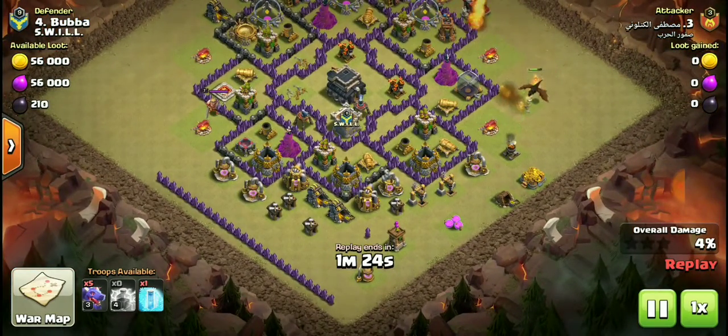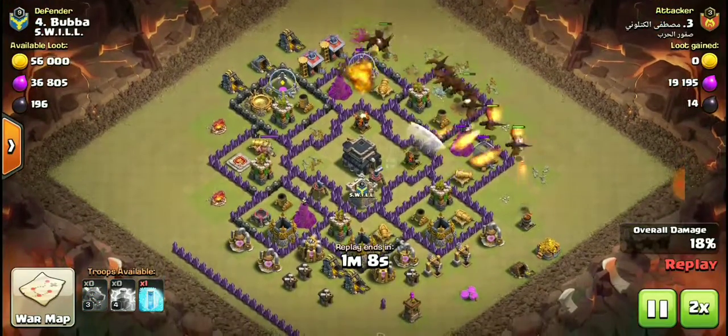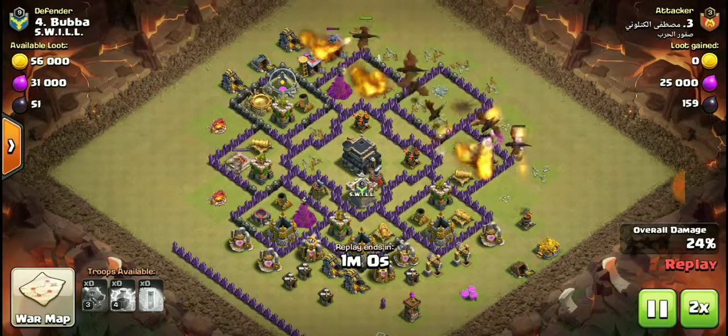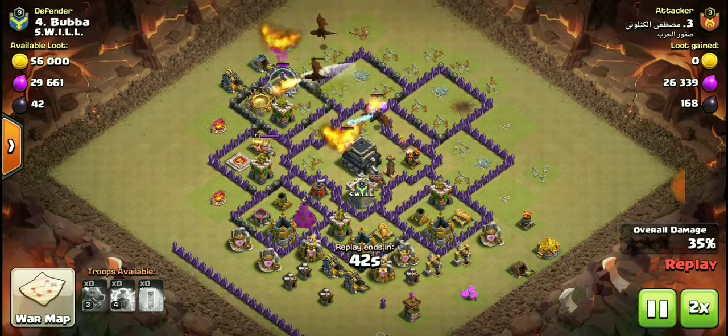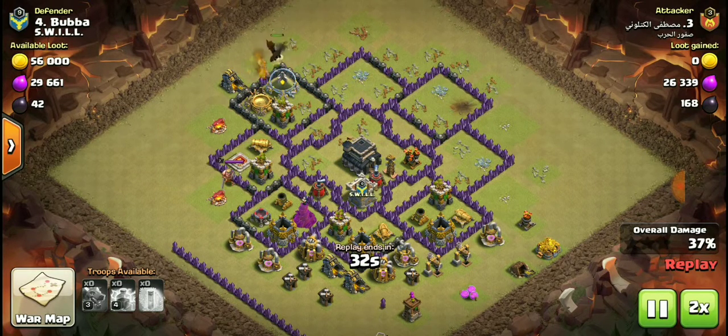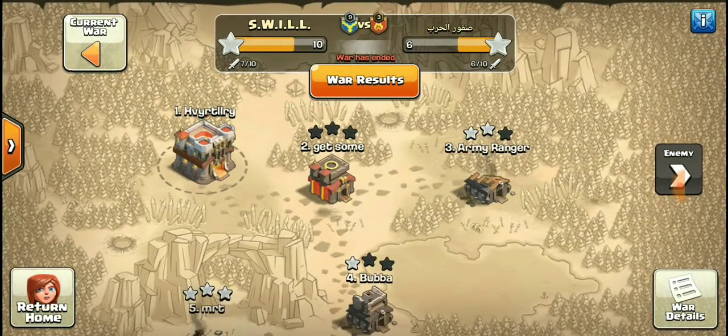The enemy attacks with dragons. They try to funnel some dragons into the center but put too many out. One dragon is left and everyone else got killed. They went right after the elixir storage, which is not a good look. Still, 41% — that's all they got off of him. Definitely need to find a better base layout, but right now that base worked out for this war — pretty cool.